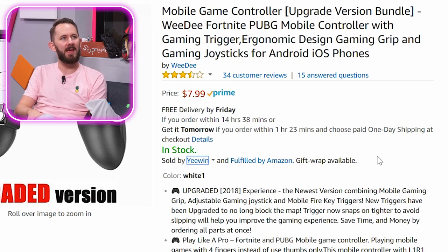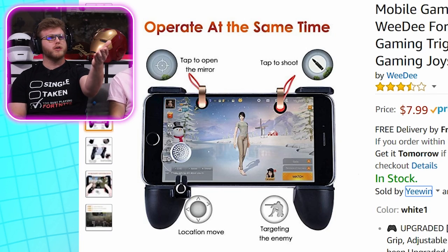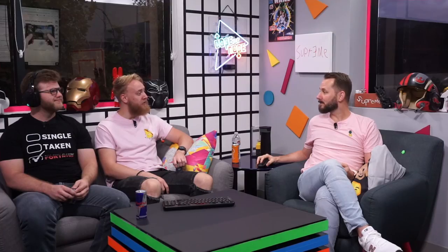Now that we have a resident Fortnite player, first product: mobile game controller. We need the Fortnite PUBG mobile controller with gaming trigger. See the little antennas on the top - they look like bug antennas. They initiate a press with those little antennas that touch, so you can place those on the exact points that you want to hit. You can do custom overlays now, so you can make it whatever you want on mobile. Add to cart.